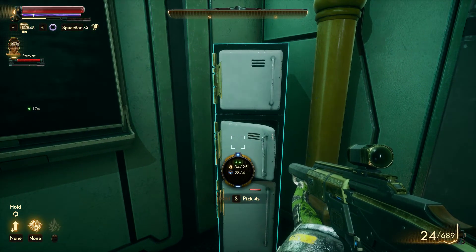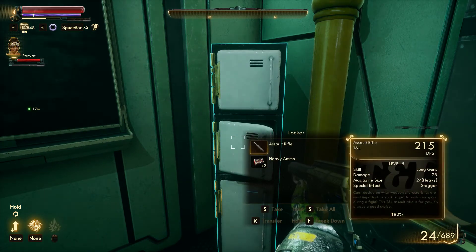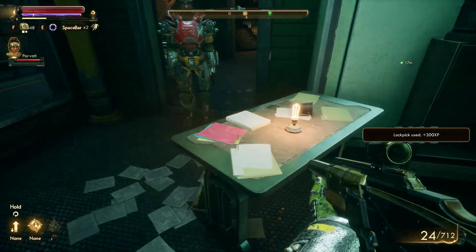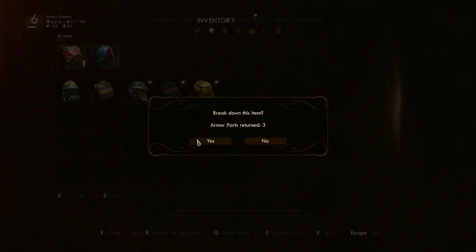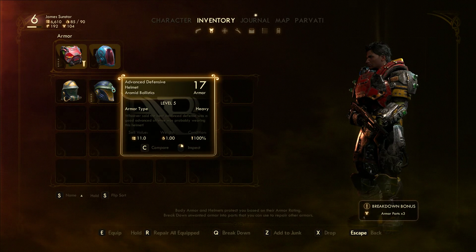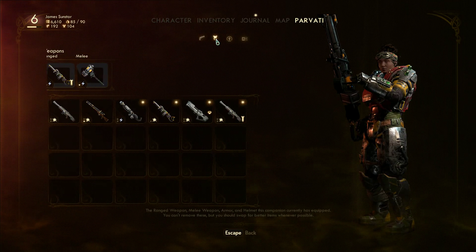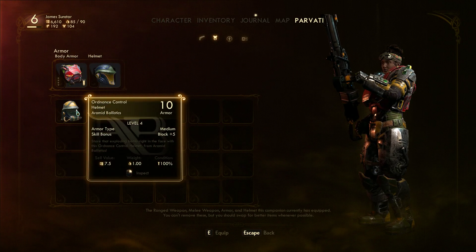Didn't even notice this when I was in here before. Four picks, though. I was about to say I'm surprised I'm not overencumbered again, but now I am. Do I have any armor to break down? Yes. Need a helmet? Nope, same helmet already. Break that down, though.